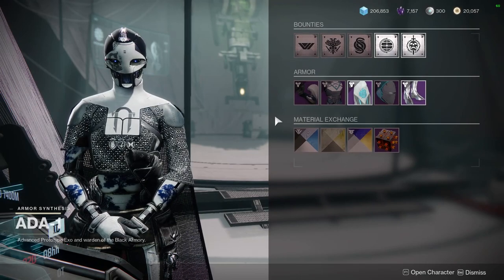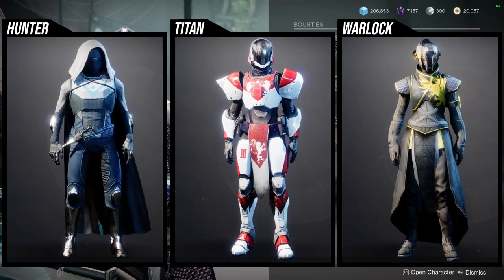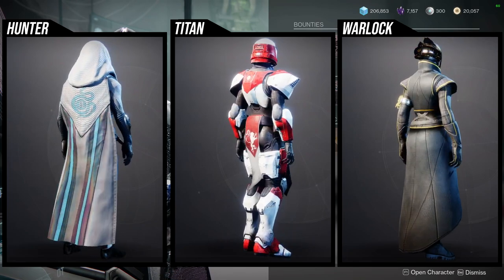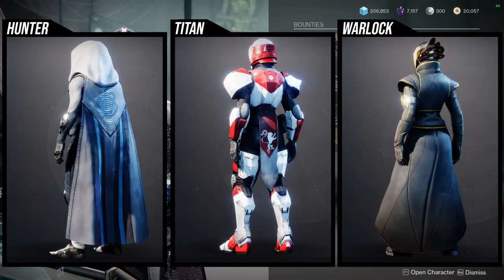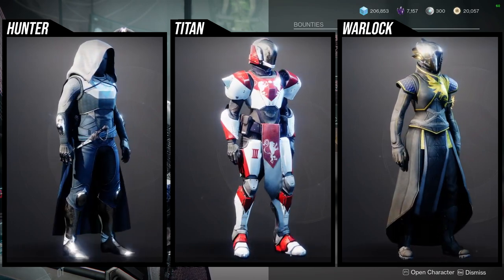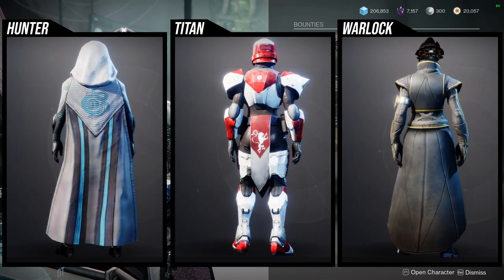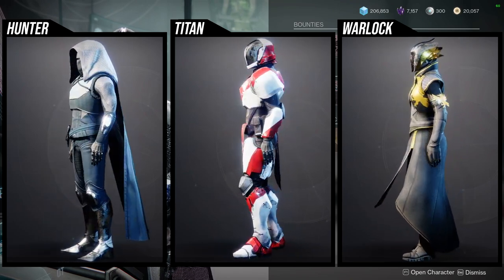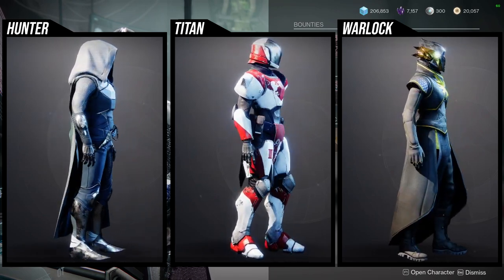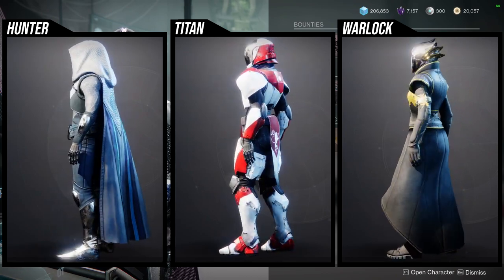As for the armor set, it's gonna be basically the class-specific armor sets for all the classes. Hunters have the Frumius set — I don't remember the Titans' and Warlocks'. These armor sets were so cool when we first got introduced to them back in the day, because this is Destiny 2 vanilla, like beta-era armor — this is old armor.